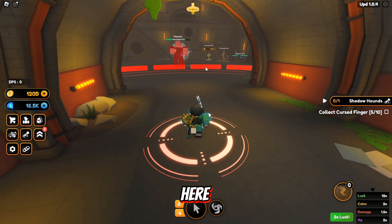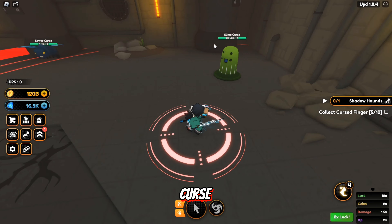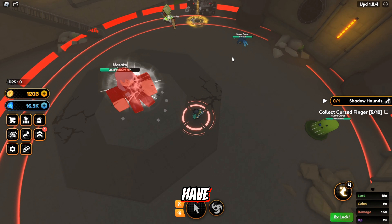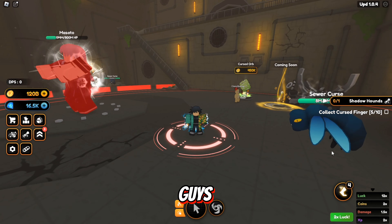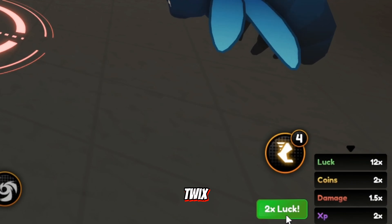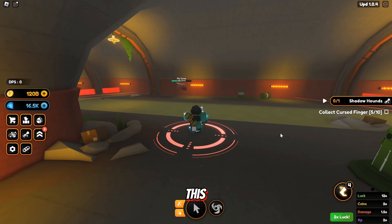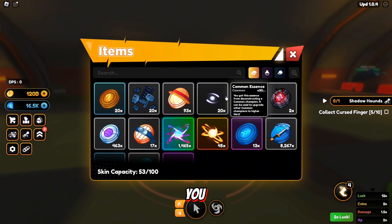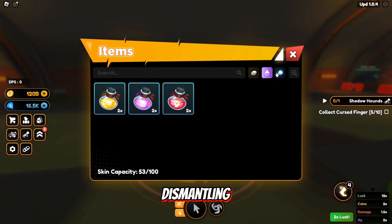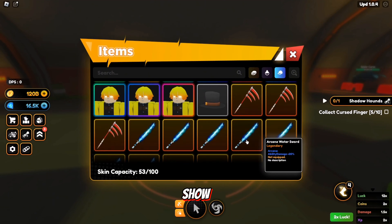Once you're here, you're gonna see Masato, the sewer curse slime curse. You're gonna have some quests for these mobs over here. And just in case you guys don't know, there's also a 2x luck event going on, so don't forget to take advantage of it.